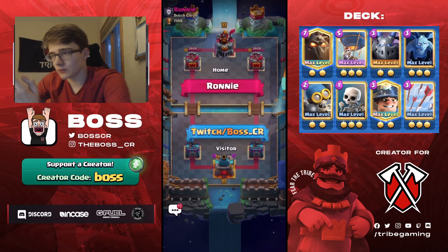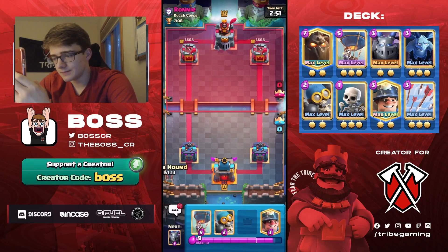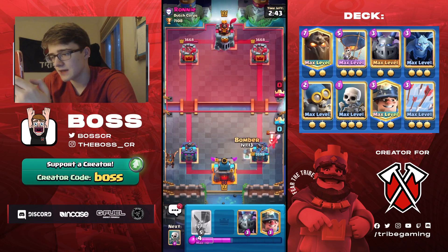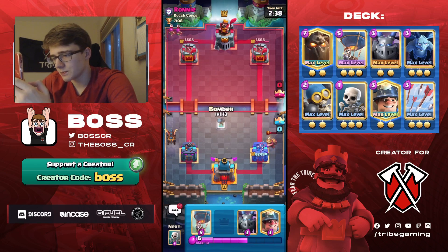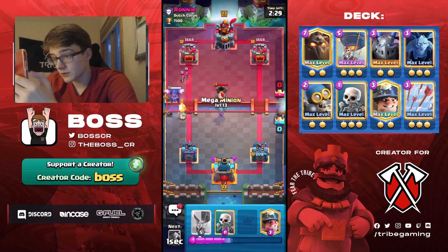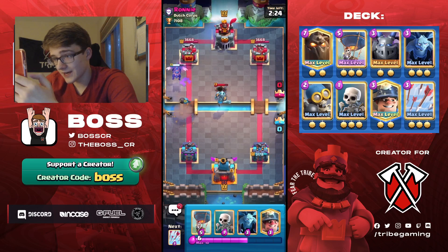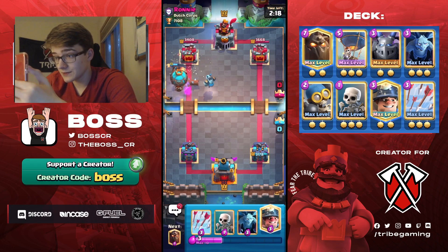We found our next game versus Ronnie. We have Lava in our starting hand so we can just Lava first play — that's perfect. He's going to waste a Miner. He's got Archers, Miner, and Mortar. I don't know how I feel about that Mortar — that's not doing much for him. He might have already lost, if I'm being honest.